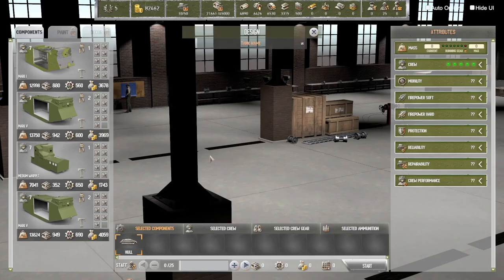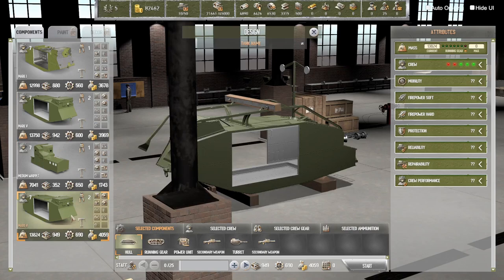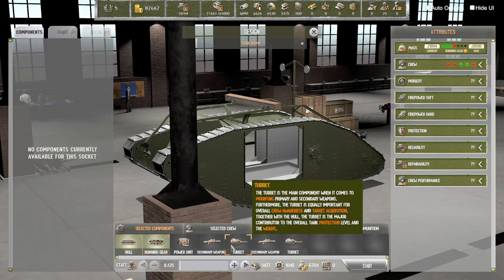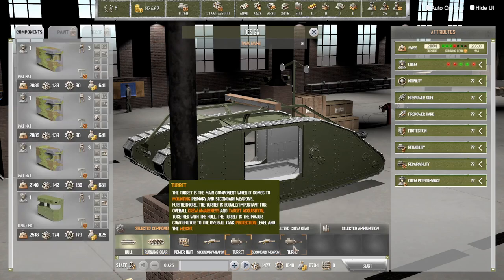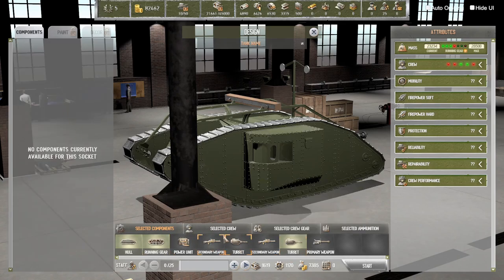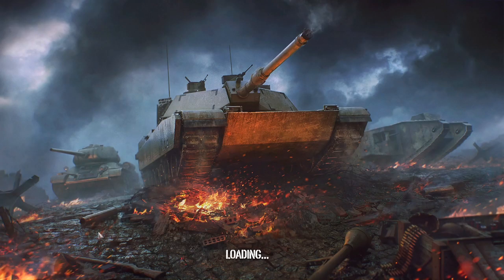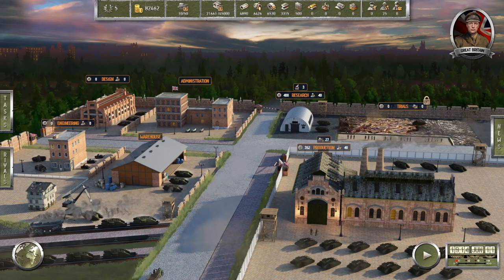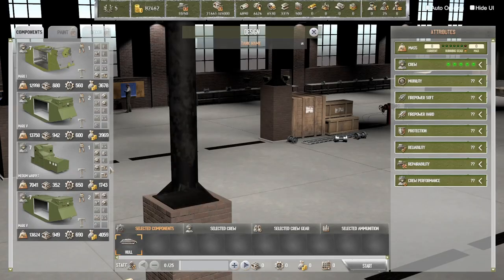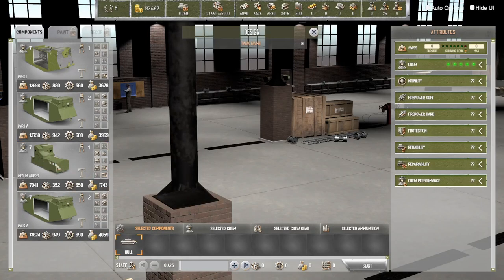I tried to design a tank with the Mark 5 here, and then we put the running gear on. Now it wants two turrets and I can't put a turret there - I can only put a turret over here. So if we put this turret here that's fine, but I can't put a turret here. I don't know why.